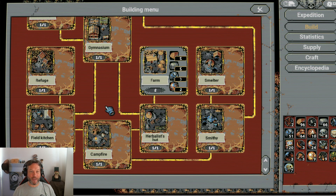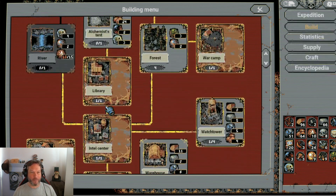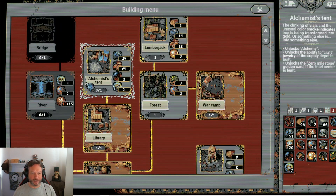Maybe you already have it, maybe you have not. For me, it will be new. It's the Alchemist Tent over here. So what does it do? It unlocks Alchemy.